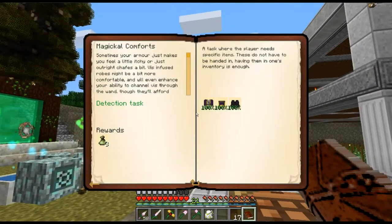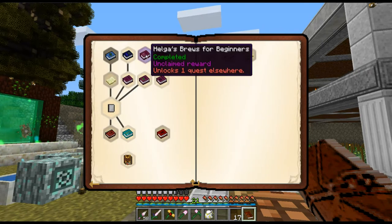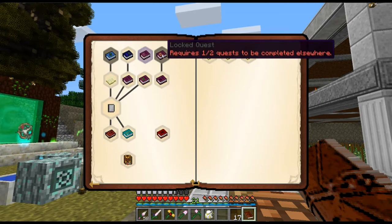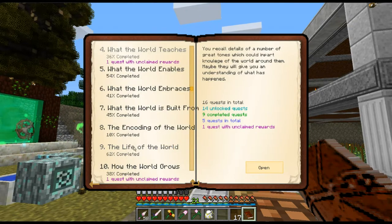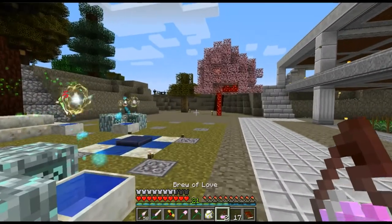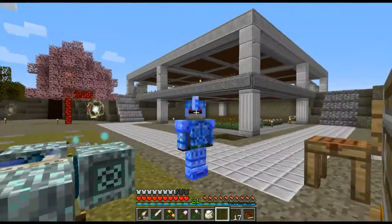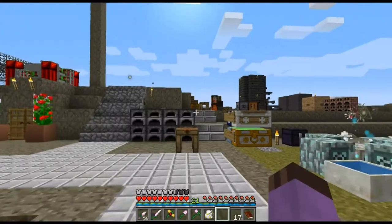Let's get some netherrack. Let's see if the quest is done. Making that kettle unlocked that, and I imagine that making the chalk or something is going to unlock this quest, because that looks like the book for circle magic. Let's turn that in. Brew of Love — what does that do? I think it just gives you a throwable potion. Well, I just threw love away. That is just my life.